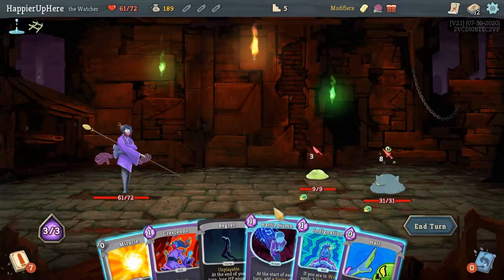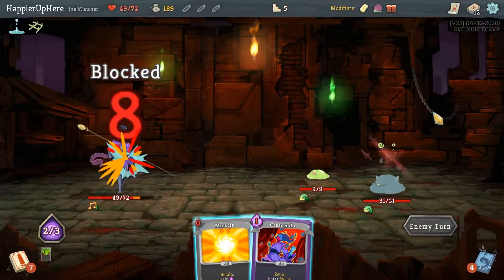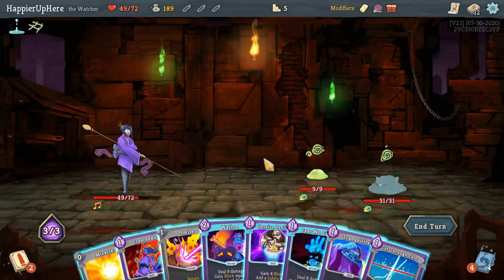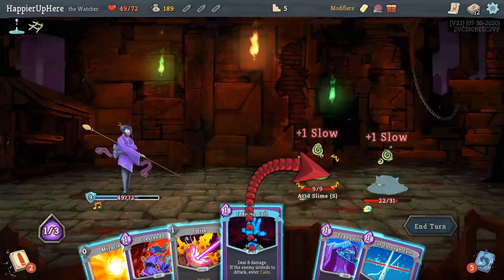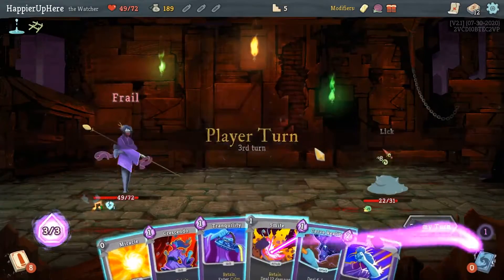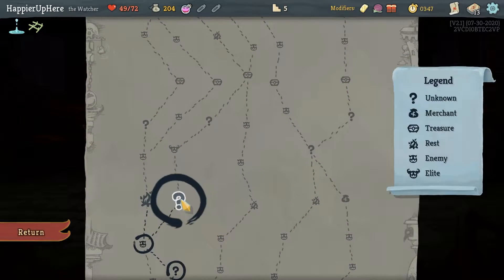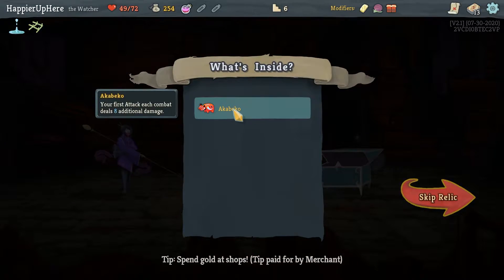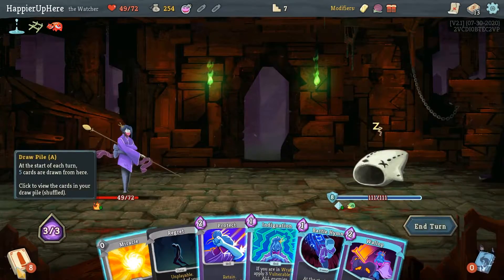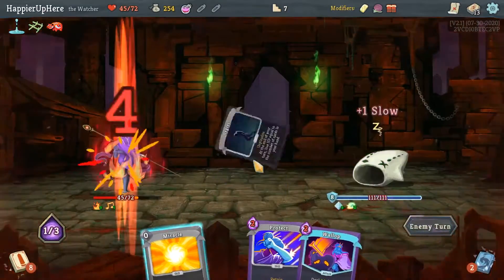Here is my first curse as well as Pentograph - that's our boss combat seal - 25 HP. I have to figure out ways to discard that curse because I don't currently have any. This will give me 12 block but I also get attacked for 22 - that seems unnecessary. Let's do Battle Hymn and Halt and just call it a day. A little bit of damage here but that's fine. Here I can do Cut Through Fate - actually can I kill? I think I can do Wallop and then Fear No Evil - no, that's not enough. Let's just kill you this way.